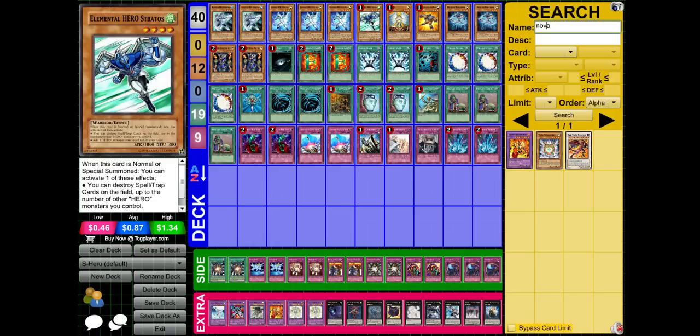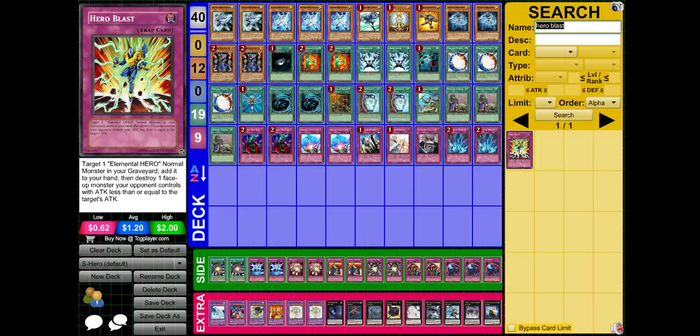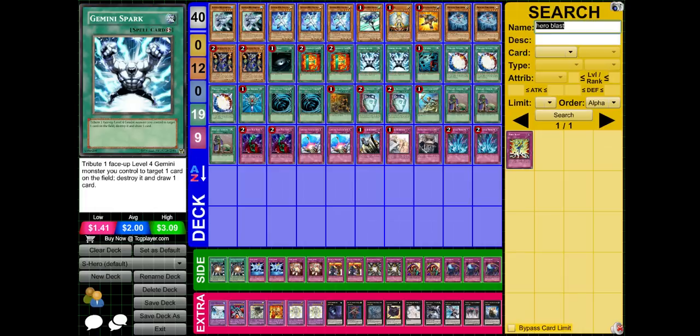First, I want to talk about what I don't play. I don't play Hero Blast. Hero Blast is good, especially when centered around Elemental Hero Alias — it allows you to bring back the Alias from the graveyard and destroy a key card. In Wind-Ups it would destroy Shark, in Dino Rabbit you'd destroy the Rescue Rabbit, or in Six Samurai you'd destroy the Kagemusha. But Hero Blast is too situational and conjunctional — it needs Alias in the graveyard and the opponent's monster to be below 1900 attack. It takes a lot of setup, and the deck already has consistency problems.